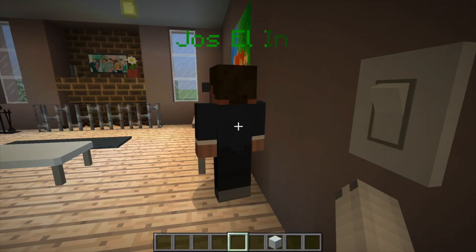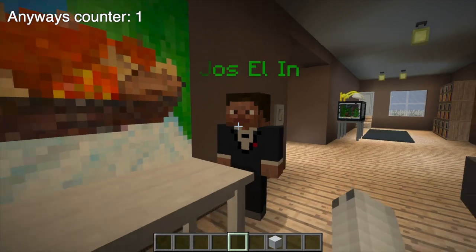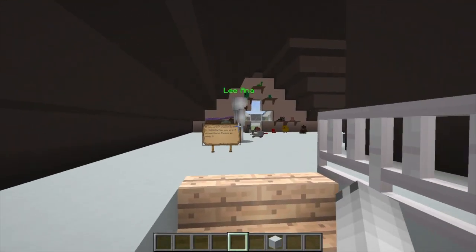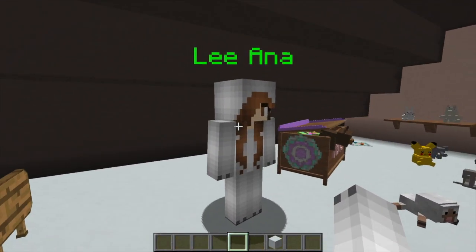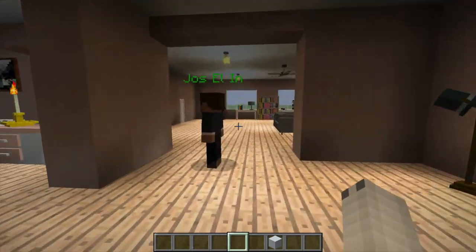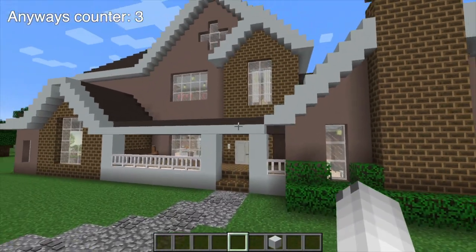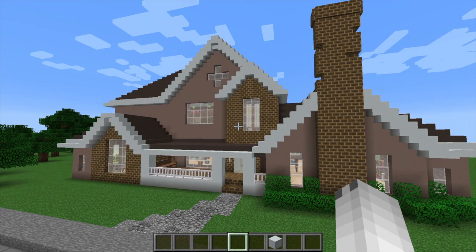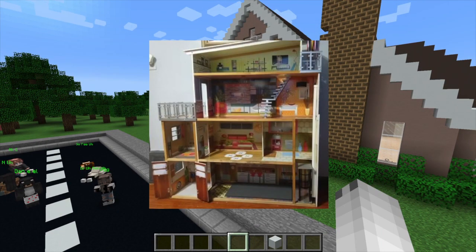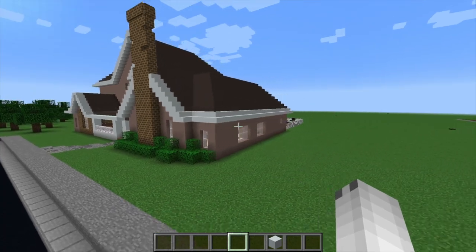We all remember Jocelyn, right? From Chronicles of the Clowns — we baked a cake together. Anyway, she's been living with me because she's kind of homeless right now. So we're gonna build her a house because she had a very interesting request. I'm gonna put up a picture of those Barbie houses — she wants me to recreate one of them to be her house, and I think that's such an interesting idea.